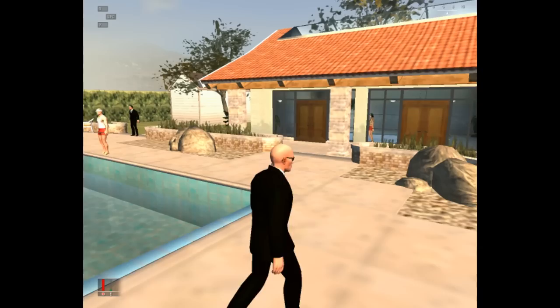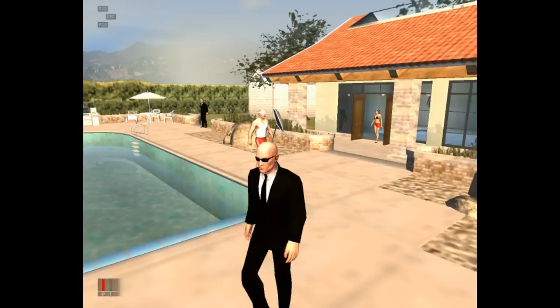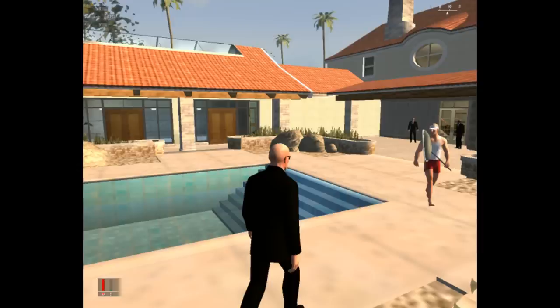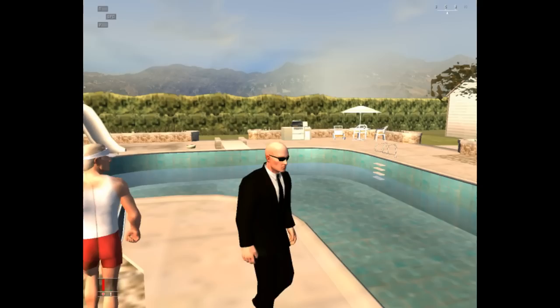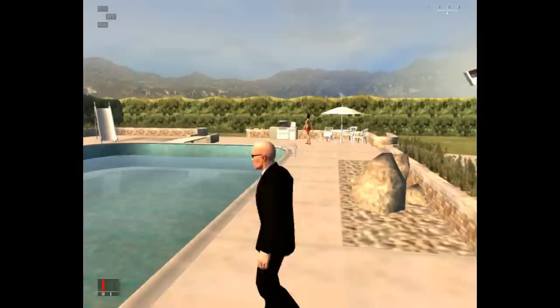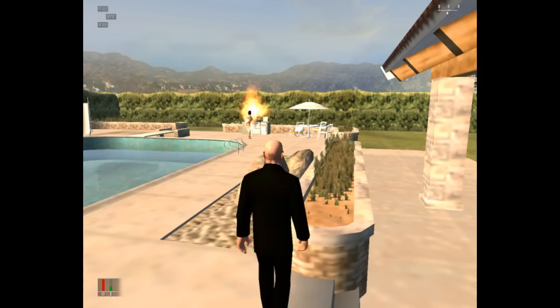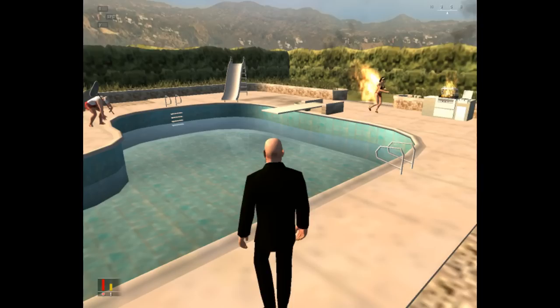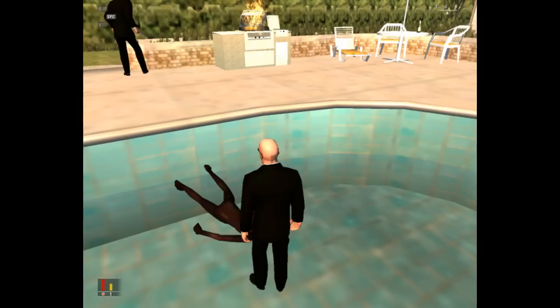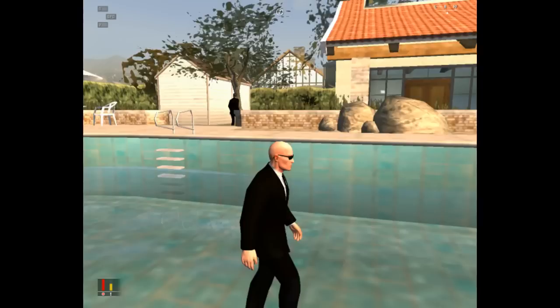Вот она уже идет. Сейчас будет очень эпичное — можно сказать, веселое — шоу. Ну же, давай быстрее. Занимаем лучшие места. Не правда ли это замечательно? Сейчас она падает — упадет вот сюда, в бассейн, где мы и заберем у нее микропленку. Нажимаем пробел. Всё. Первая цель выполнена.